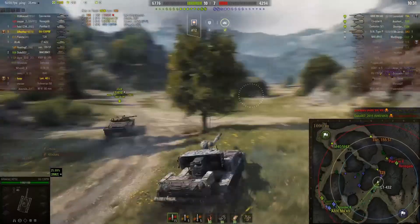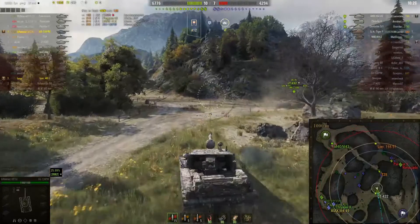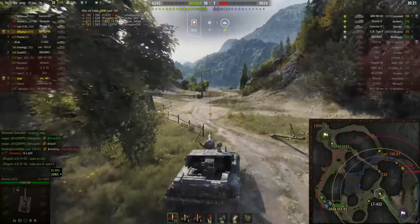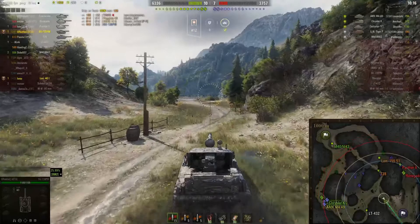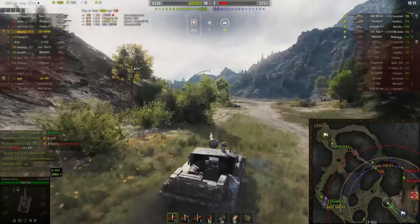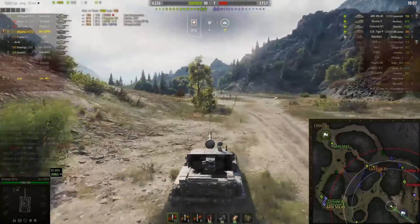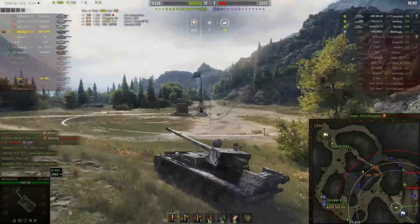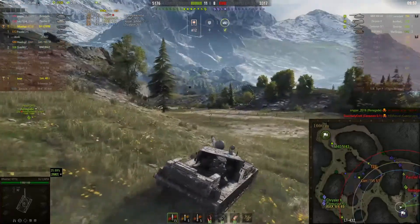We cleared out this area. I'm hoping the LT-432 goes after artillery at this point, but he does not — he completely ignores it. So I decide to head down towards artillery with the other two guys coming up from the ice road. The two guys down on the ice road line came up and spotted the GW Tiger P, and then the Renegade finally takes him out.